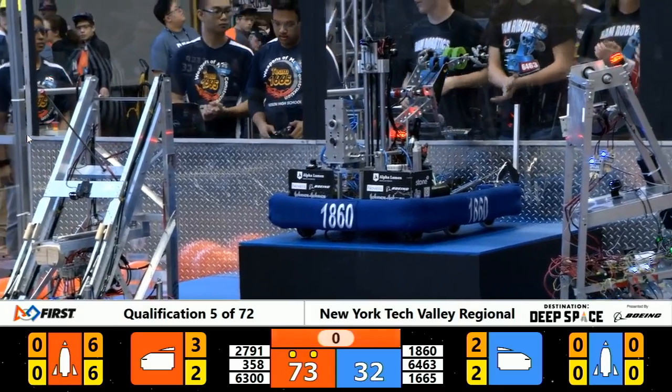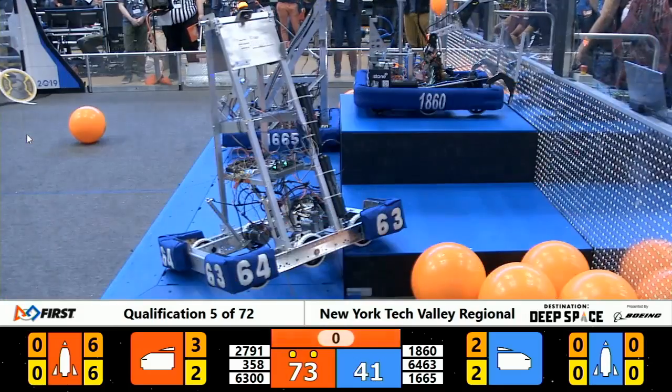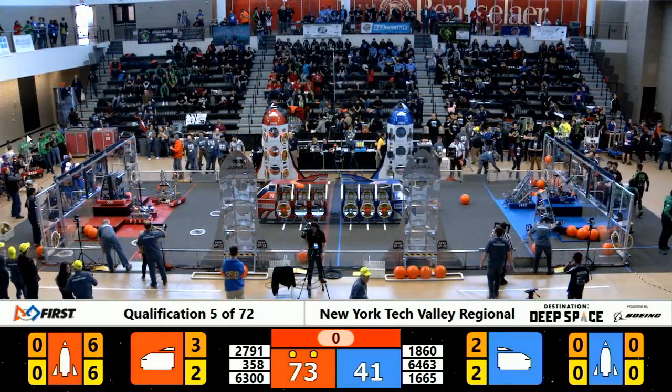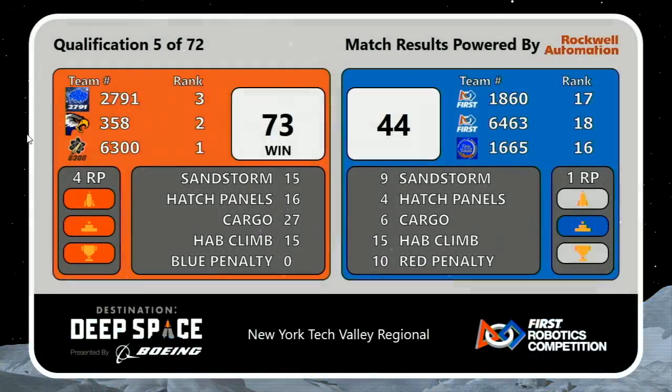Blue alliance robot 1860 with a level three placement as well — excellent play from 1860, still able to take it away. Red alliance maintains a very strong lead, 73 to 44. Blue alliance awarded 10 points for a technical foul — a human player crossed the handoff line too soon in the match.